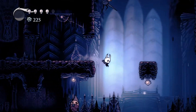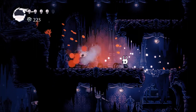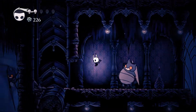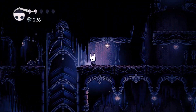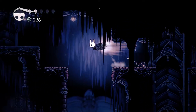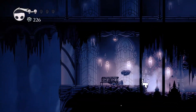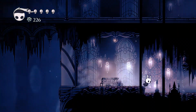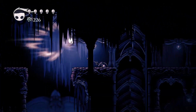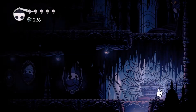I only have the base health of five masks, but I do have Shaman Stone and Spell Twister. Shaman Stone increases the size and power of my spells, and Spell Twister reduces their cost. I have an extra two charm notches to accommodate that and only a single nail upgrade. You can go to the second nail upgrade if you like, but don't go beyond that — every time you upgrade your nail beyond the second, the bosses get a health boost, which negates the value of upgrading your nail and makes your spells relatively weaker.